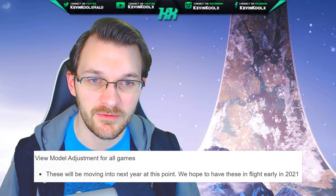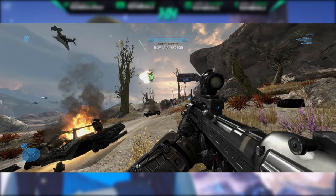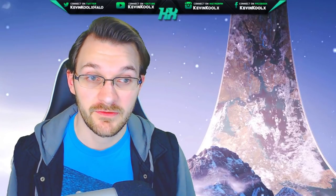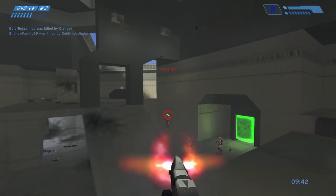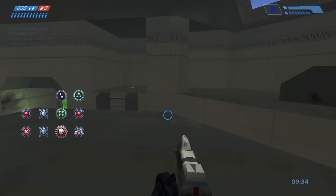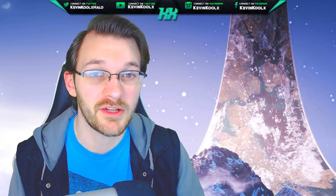First off, it's the view model adjustment for all games. If you don't know what the view model adjustment is, here's a picture comparing the two — the original image uses centered crosshairs with weapons covering a lot of the screen, while adjustable view models let you move the weapon to the lower part of the screen so it's less obstructive. 343 has been working on this feature for pretty much a year and has said it's proven much more difficult to add than originally anticipated. They do mention in the most recent blog post that they plan to flight this in early 2021, likely January, February, or March.